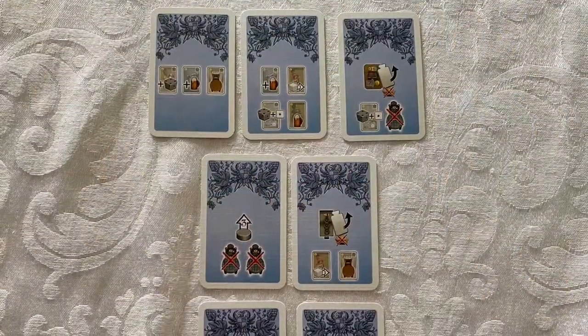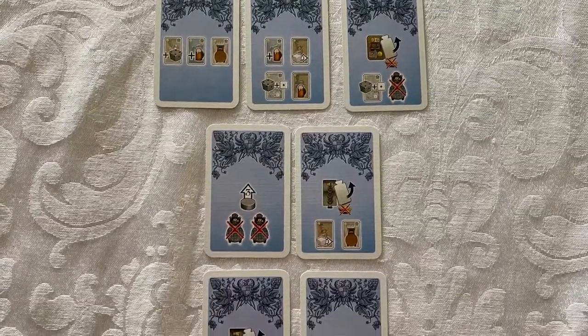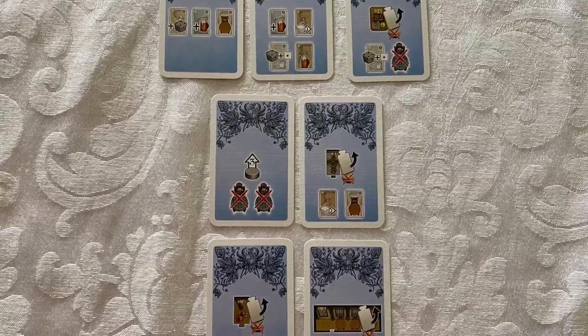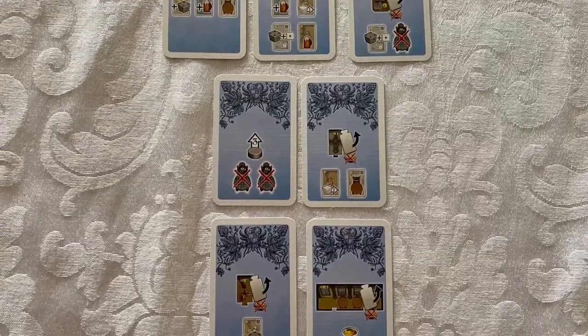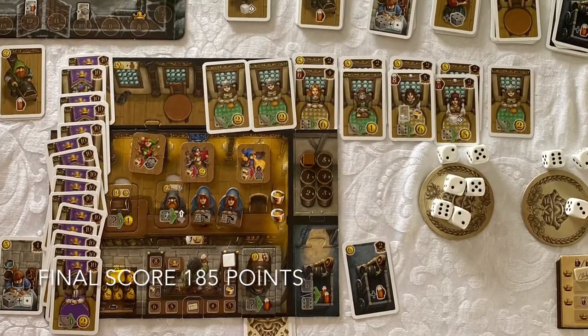A quick note on variable setup: choose the standard setup as often as you can. If not, the other two cards in the top row work equally well. The following two cards would be the next best choice, and we'll never have to resort to the other two since three cards are always drawn. If you don't have a brewer, you'll have to buy one early — it'll affect your overall ceiling but will still optimize your points. And that's how you win Taverns of Tiefenthal. Thanks for watching.